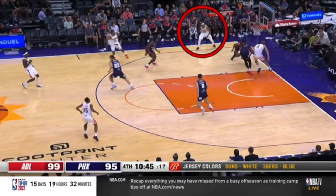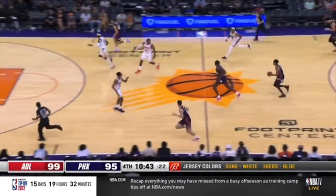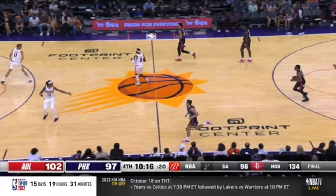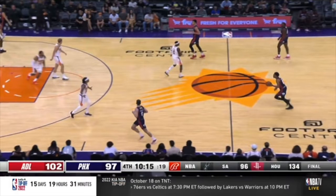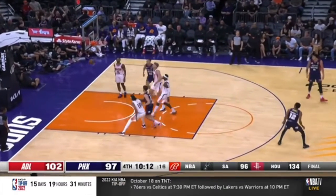You cannot jog back to your man — you need to sprint back. Look when you jog: you're never going to get your feet set. Your feet are never set, so it's just a step-back three. In transition, you do not get back to a random spot on the floor — you get ready to find a body to guard. When you get to a random spot on the floor, now this player's just open for three.